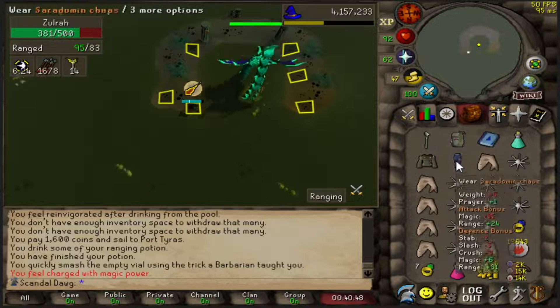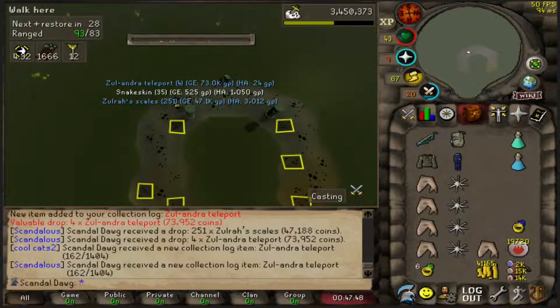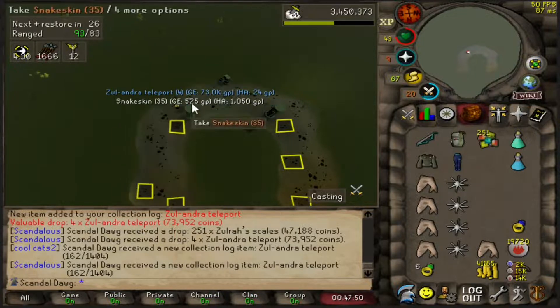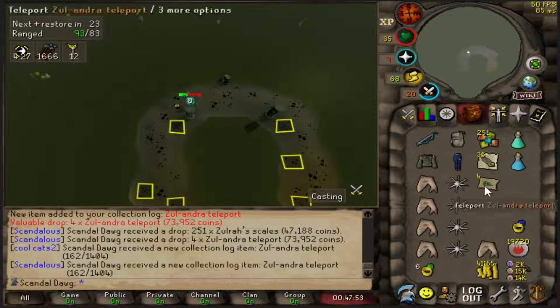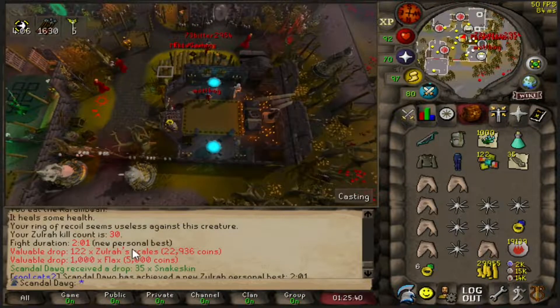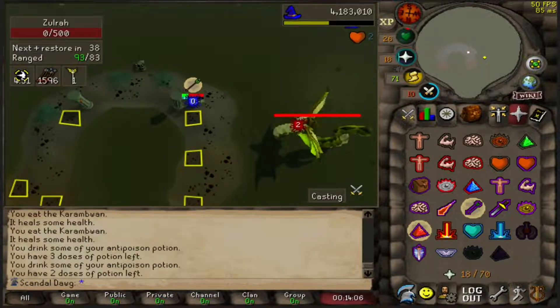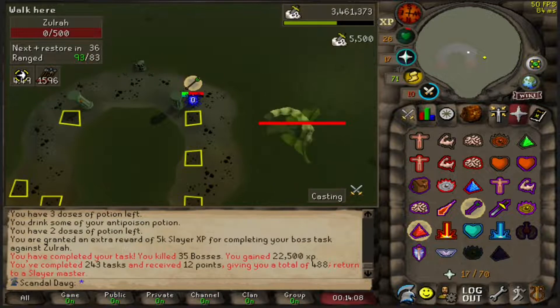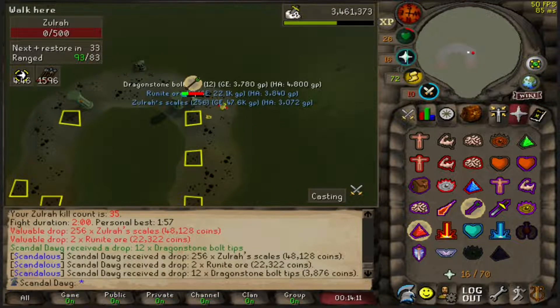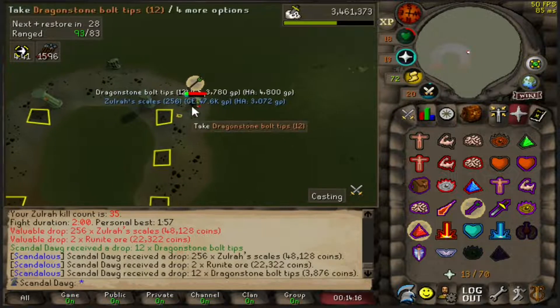This staff just blows my mind. Oh my god I got so excited — it was a Zulrah teleport, but that's still actually useful right now. Almost a sub-two-minute kill, that's kind of crazy. There we go, under two minutes. This is the last kill of the task — kind of sad, didn't get anything yet. Only did 35 kills so uh, two minute kill. 35 KC, no drops, but honestly wasn't expecting anything — it's like a 1 in 128 for something.